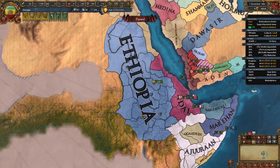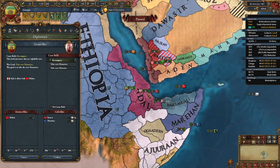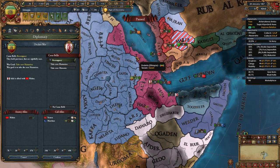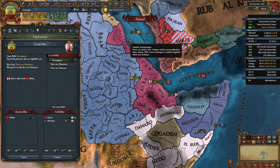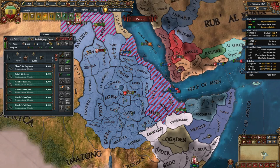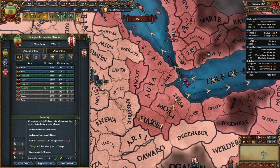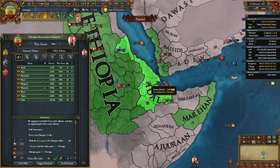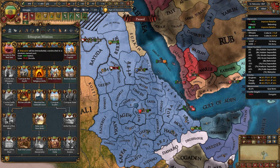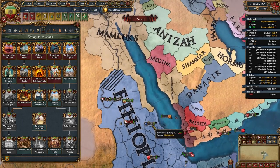By the 1460s you should have both gold mines at 10 production and the Renaissance spawned. Declare on Adal — call in Maheran to deal with Machra so you don't have to march to Arabia. Take as much as possible from Adal, focusing on high-value provinces like their capital and the center of trade — I'll be full annexing them. Once you gain ports, unlock the shipyard mission for sailors, ducats, and cheaper shipyard construction. Then build up a navy: light ships to protect trade in Aden and galleys to fight the Mamluks in the Red Sea.